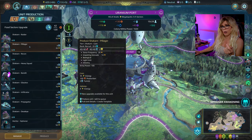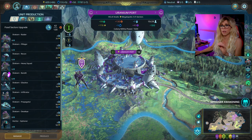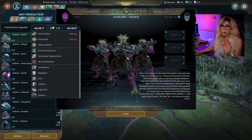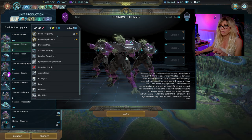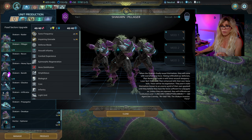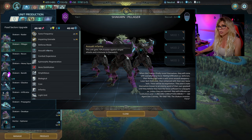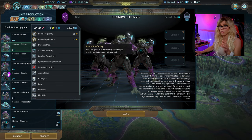You've got the Chakan Pillager, the Chakan Heavy Squad, the Chakan Bandit, and the Chakan Glaucos. Jooza has done a really good job. For example, this is the Chakan Raider — you can see they have the standard Omnicarbine, Omni Rush, and Combat Experience. If we go over to the Pillager, their weapons have changed — they have a Sono Frequency weapon and they're fitted with a grenade. They also have a different ability called Assault Infantry, which unfortunately is spelt wrong, Jooza. The unit gains 10% evasion against ranged attacks and is immune to Overwatch. These are great for assaults because you can run them forwards without being affected by Overwatch.